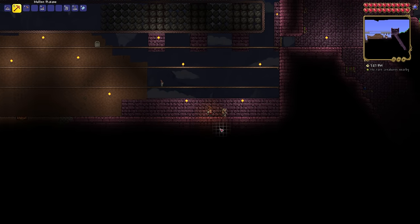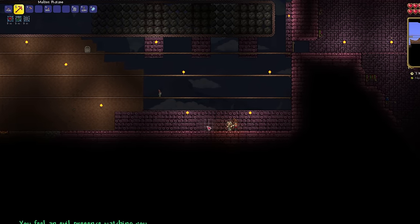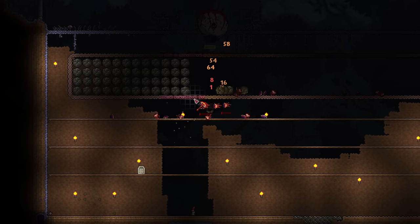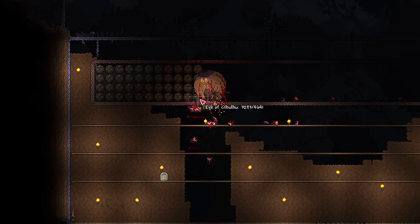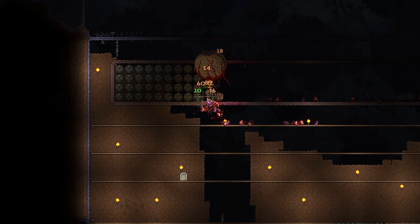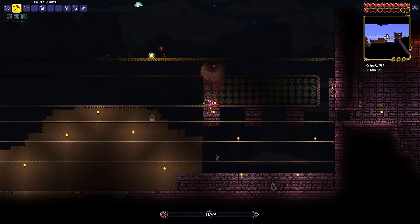For now though, the Eye of Cthulhu again interrupts me while I wait to summon Skeletron. Having already drunk a few potions, I give it another go. The fight goes pretty well — the boulders do good damage, and the servants form a makeshift invincibility chamber keeping me safe from the eye's more powerful attacks. It goes into second form but doesn't stand even the remotest chance against my molten armor, and the Eye of Cthulhu is defeated.